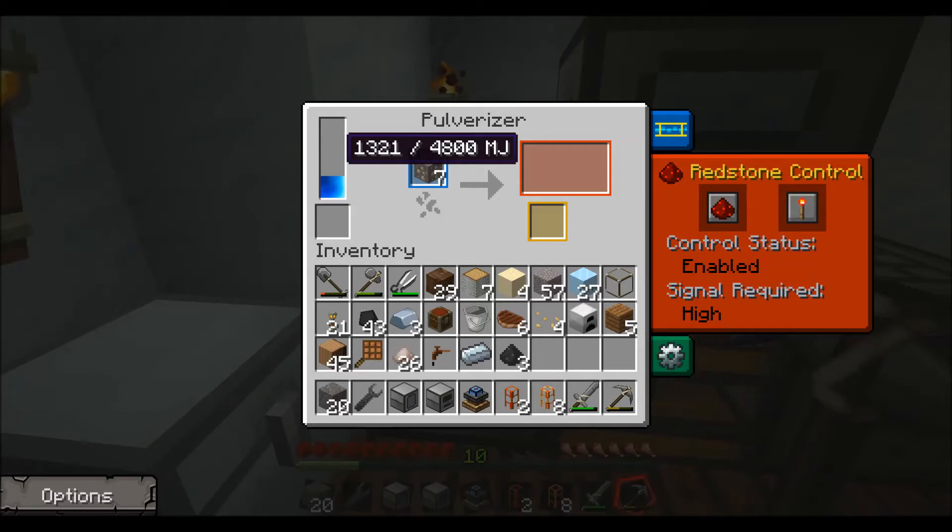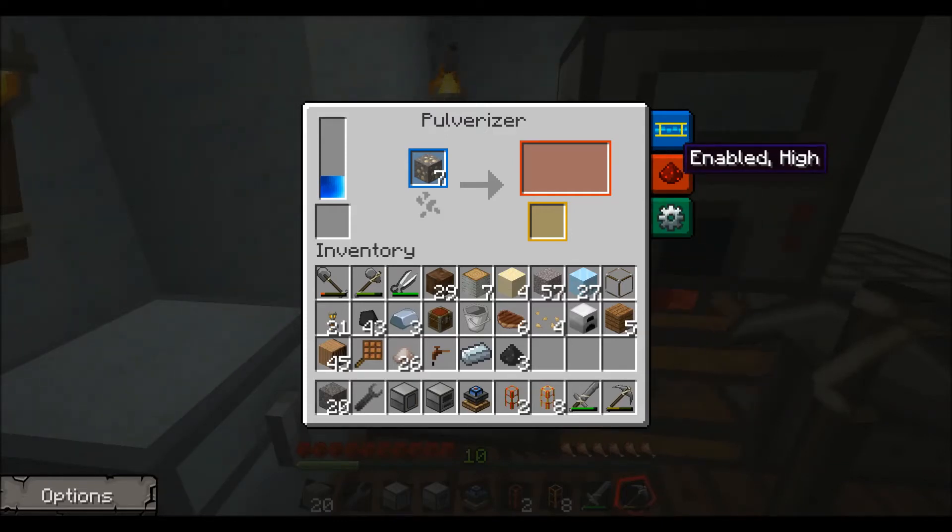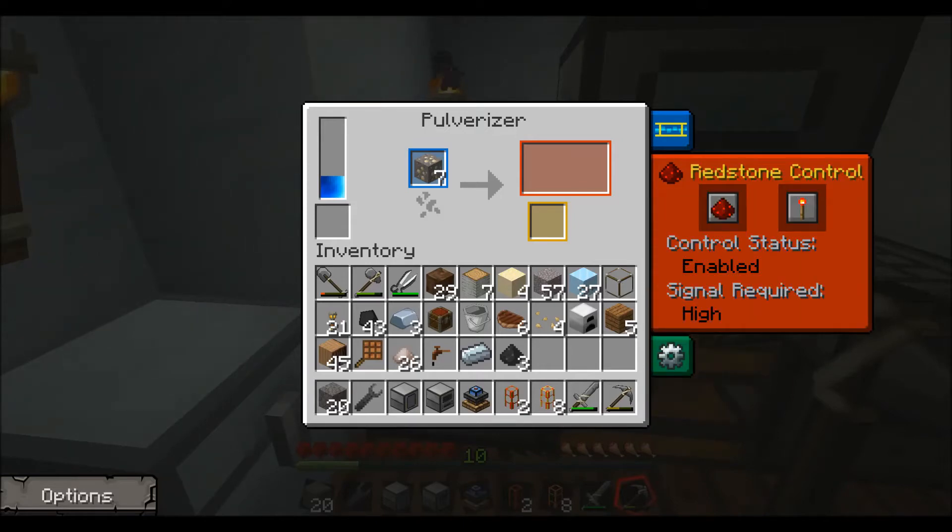It takes 400 MJ to pulverize a single ore block, and it will wait until it gets to 400 before it starts. So if you're at 395, you're not going to get any progress on the progress bar in the middle — this little arrow pointing to the right. It won't even start until this hits 400, and you can see my redstone engine connected is just very slowly making this go up. The reason why it's not working right now is because I am using this redstone control panel on the side — you just click on this little redstone pile on the side, and it'll open up this control.